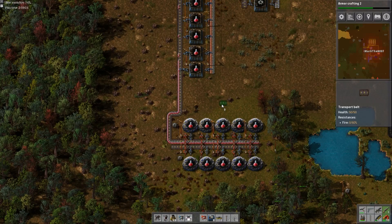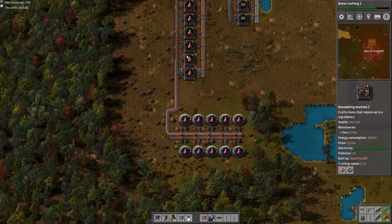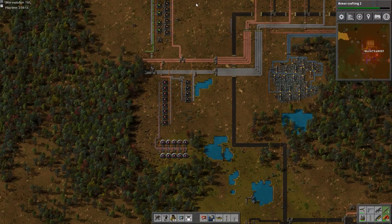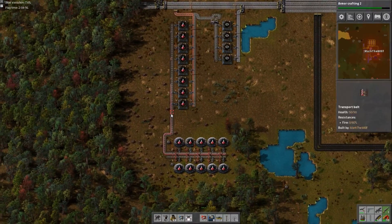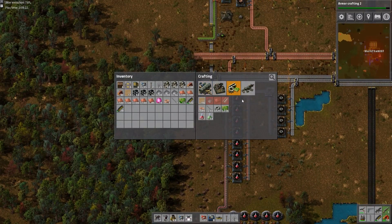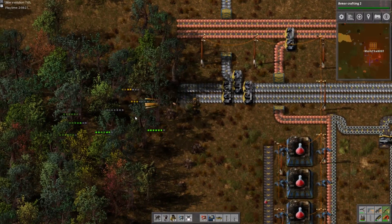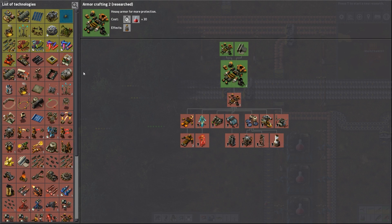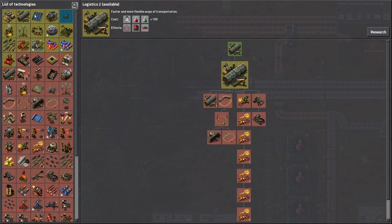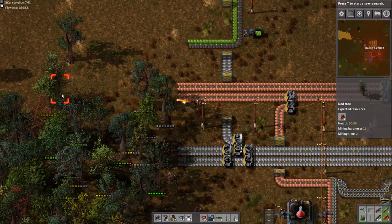Hello everyone, welcome back to Factorio. Last episode we finished up setting our red science packs and our science zone, as well as the copper smelting area. So now we're going to be setting up green science packs. Green science packs aren't too bad — it's just establishing the components to it. That's the hard part because there's a lot of different features. We just finished our last research of red science packs, so now we have to wait for green science packs before we can research anything.